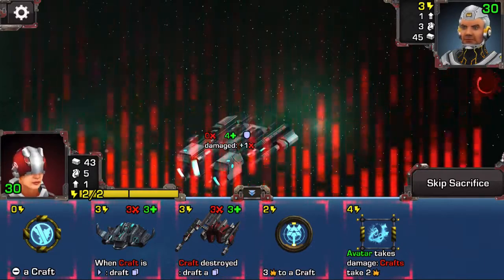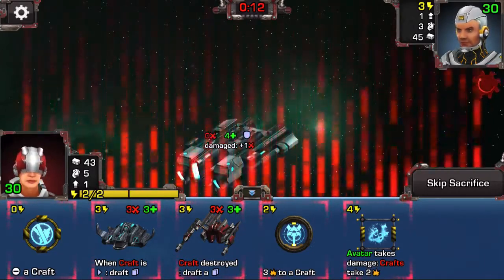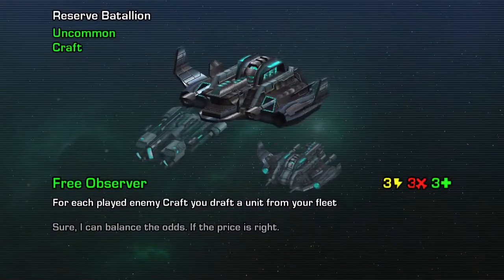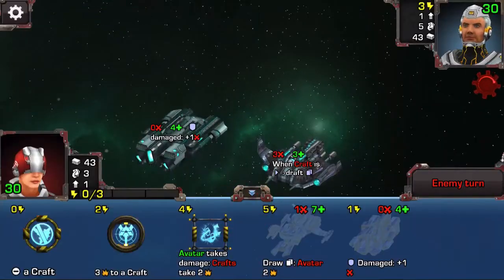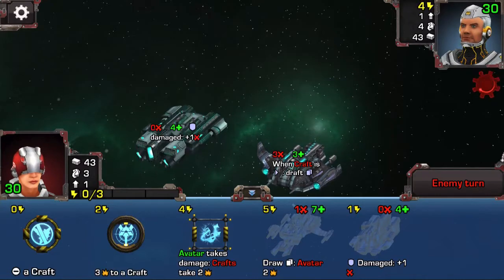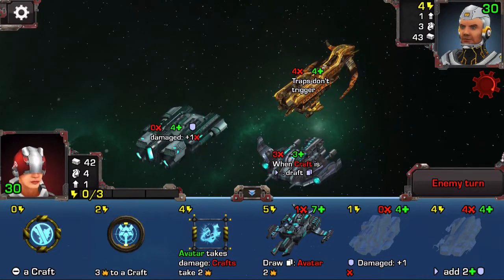Dude bro has brought in a trap — can't see what it is. I'll sacrifice our Salvager and bring in the Free Observer. This is a great craft: 3 for a 3-3, and for each played enemy craft, you draft a unit from your fleet. It's really important in a collectible card game to have many cards in your hand — the limit in Star Admiral is 6 cards, and you want to be drawing as many cards as you can.